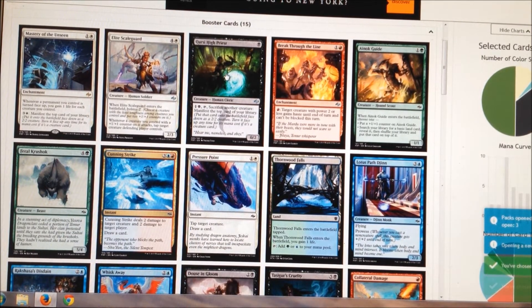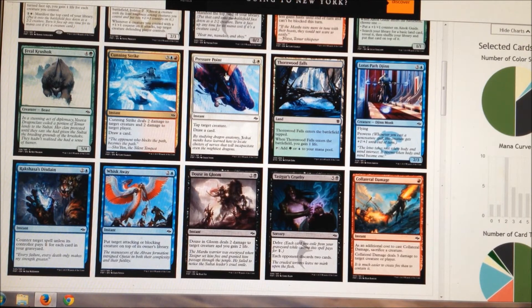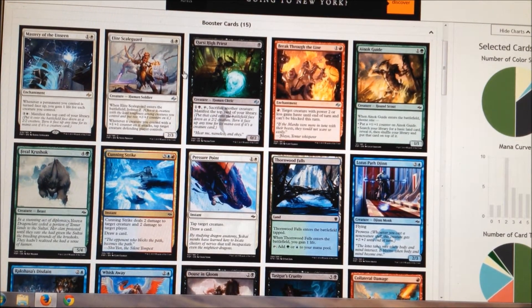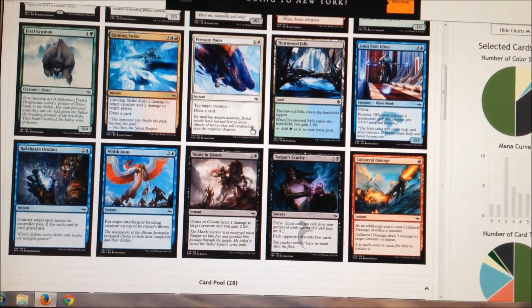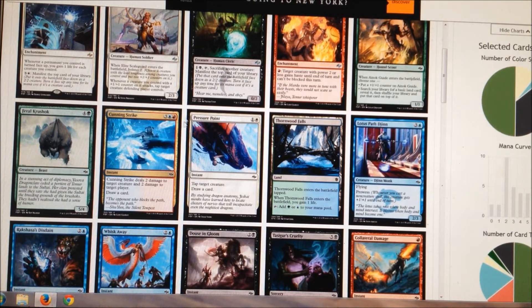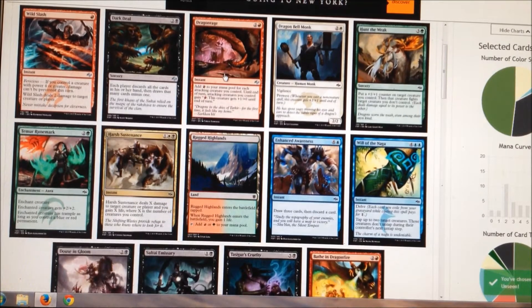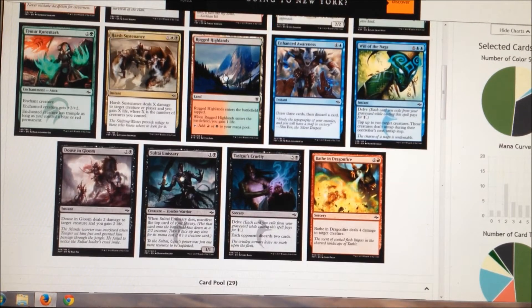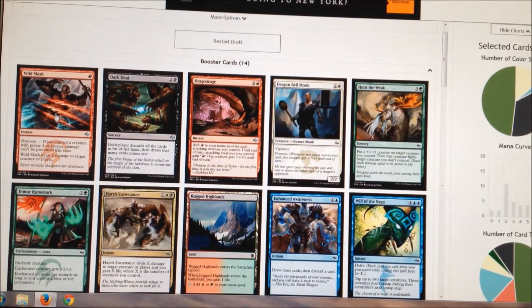Now we're in our Fate Reforged pack. Master of the Unseen is an insane, insane card. We do have some other cool stuff in here. The Crux of Fate might wheel because there's other good stuff. Elite Scale Guard is crazy. Douse in Gloom probably won't wheel. If we wheel anything we want it'll probably be the Guide. But in a real draft I would definitely take the Mastery — you would never want anyone else to have that, it's so insane. Got another chance at Douse in Gloom. Sultai Emissary is actually not god awful, and Hunt the Weak is also good.